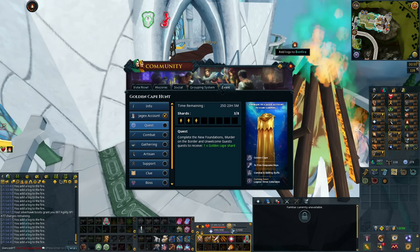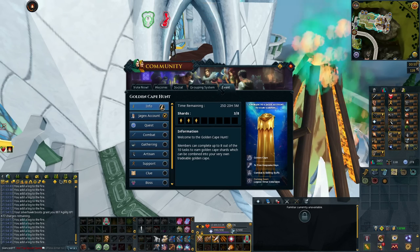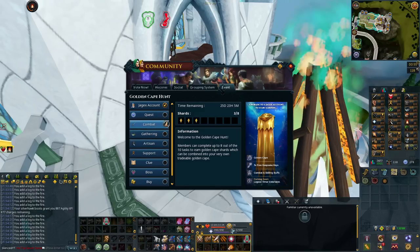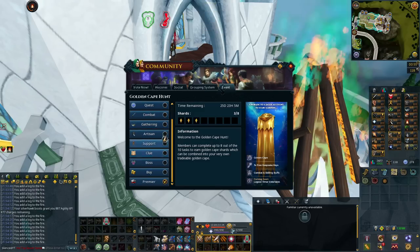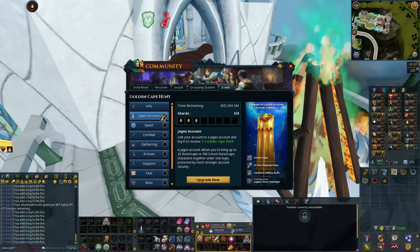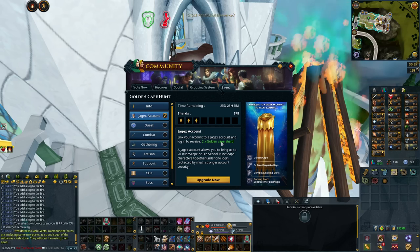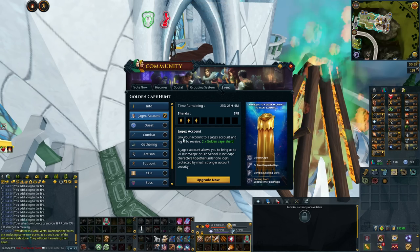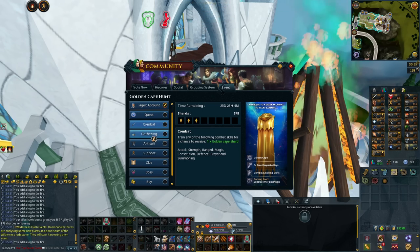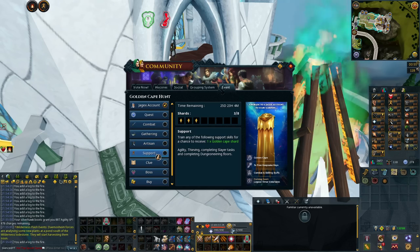I would say it might take a few hours per shard. You don't have to do all of them — there are 10 tasks and 11 shards to obtain, so you can skip some. The Jagex account is highly recommended because of the two shards. For the other ones, you can get them from combat, gathering, artisan skills, or support skills.